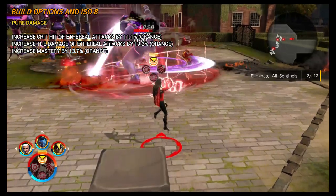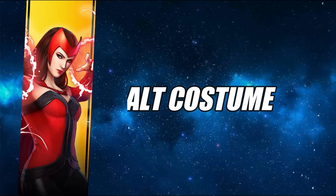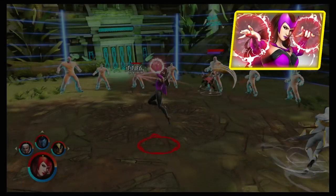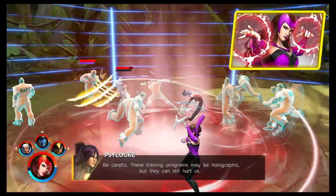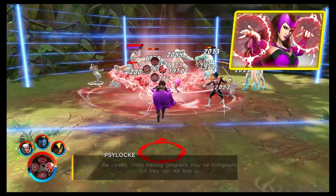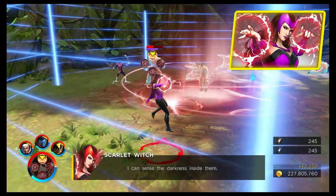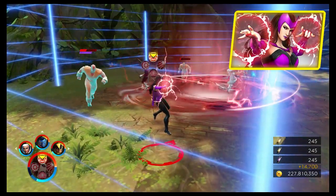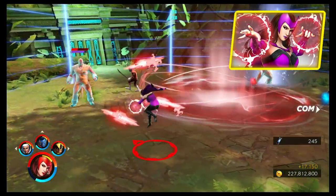The alternative costume for Scarlet Witch, like other heroes in the game at the moment, is just a simple recolor — it changes from red to a kind of purple lilac color. This costume is not unlocked through a solo infinity trial; it's unlocked through gameplay as you work your way through the superior story mode.